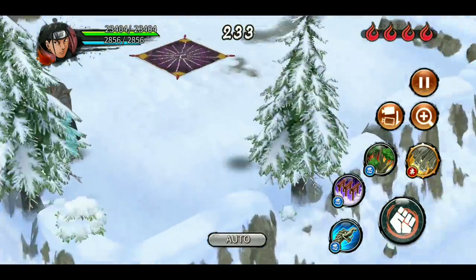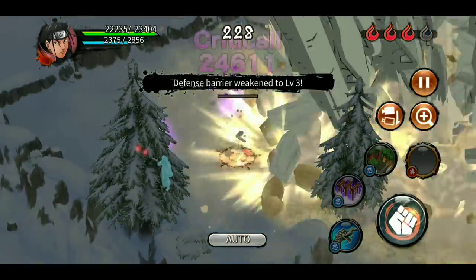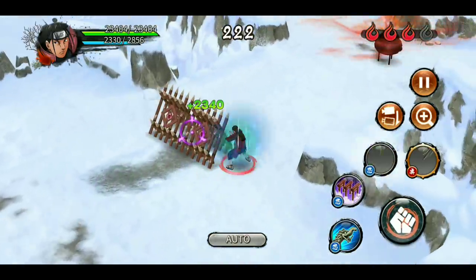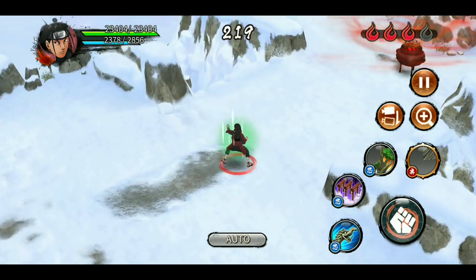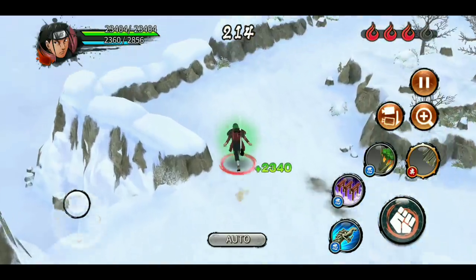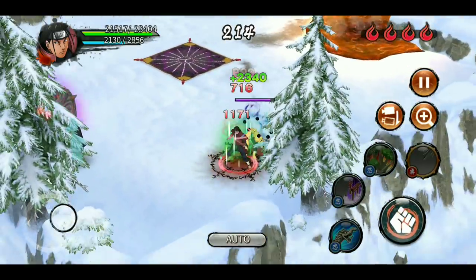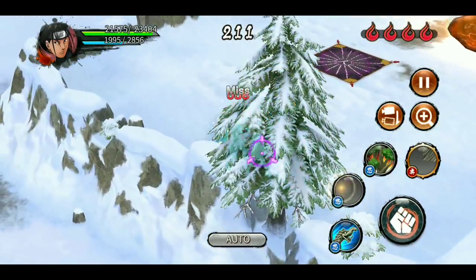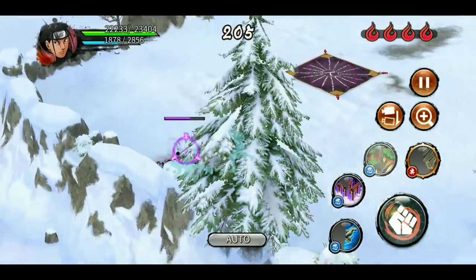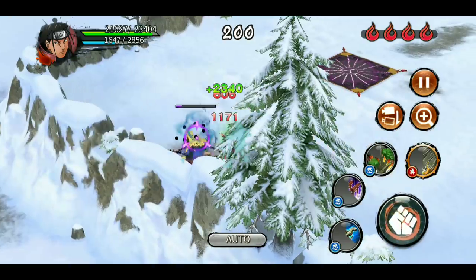Hashirama Rekit - with Hashirama you just want to run into a tornado trap and use your ultimate as soon as possible. Doesn't matter where you land, as soon as you see an enemy you just use the ultimate. His ultimate is one of the best in the game - he has double seals, a guaranteed seal, and an infinite knockdown combo. It's really useful, but he doesn't have any iframe to save himself when attacked, especially by someone like Gara Version 2 or Sage 6 Path Naruto, so he is not on par with other attack mission mains.